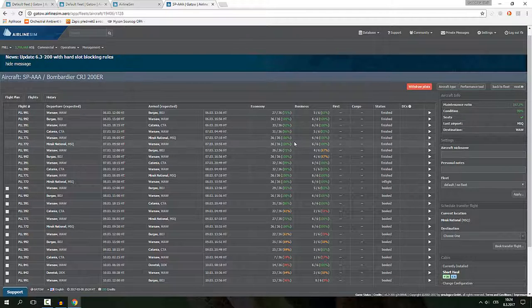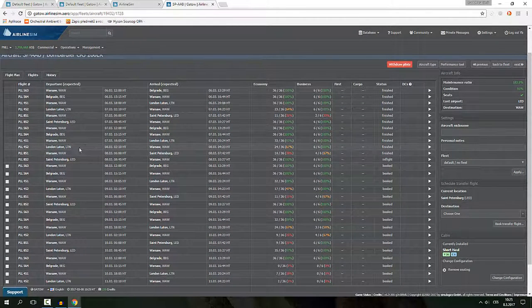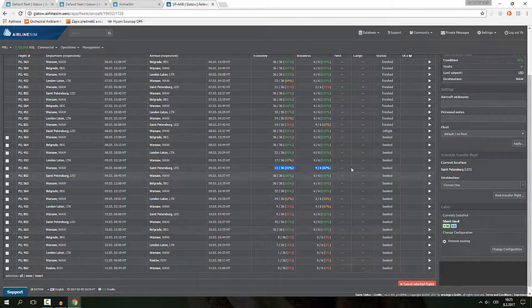Pretty much all the flights on this aircraft are okay. Burgas is doing fine, so is Catania, and Minsk — we switched Minsk to a bigger aircraft, so it now has Donetsk instead. Donetsk is starting to look good with some bookings. For another aircraft — Belgrade is okay, Luton is getting better, and Saint Petersburg is showing a slowly increasing tendency with return flights always fully booked.